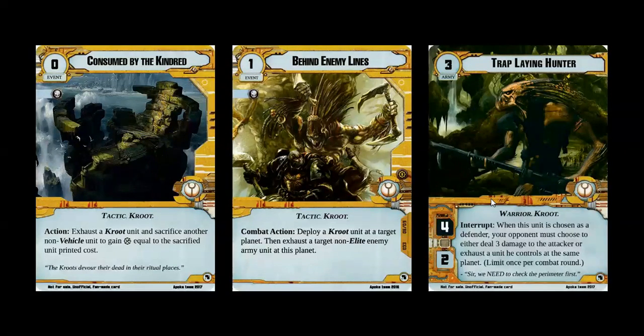Similarly, the Trap-laying Hunter — four attack, two hit points, no command, as all Crute should be. But when you attack them, you have to decide whether to take three damage on your attacker or exhaust a unit. And because it's an interrupt, if you exhaust the attacker, I'm not sure if the attack goes through. Limit once per combat round, so there's only one trap, but still — the idea that they've set up traps and you have to get past them before you can hit them is really nice. I really like the Trap-laying Hunter.